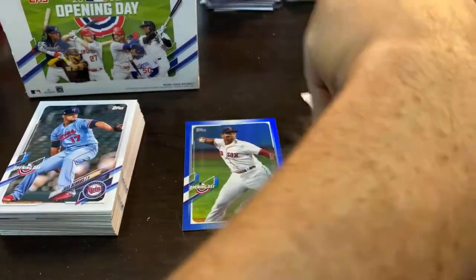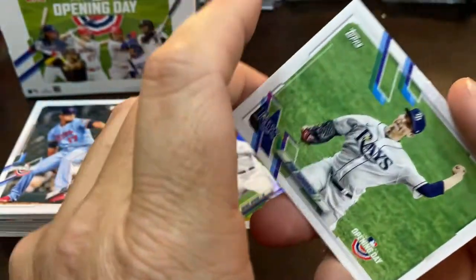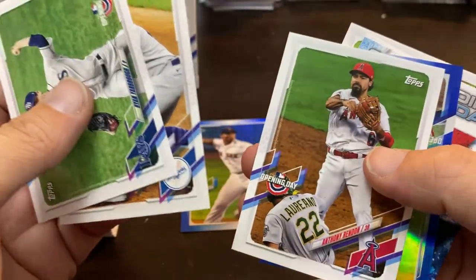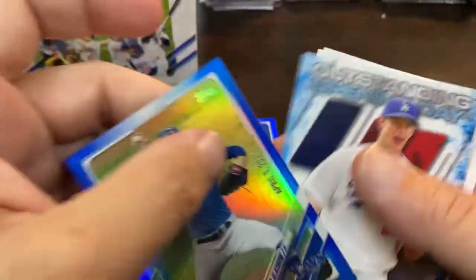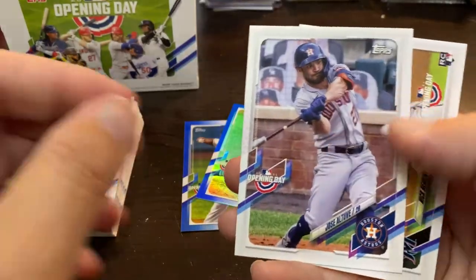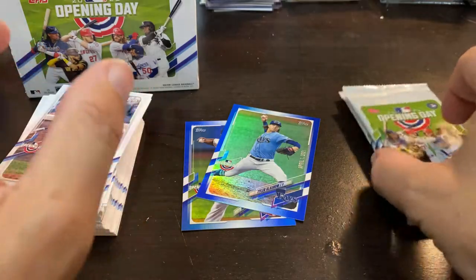I really think eventually they will end up moving him, because the Yankees are going to need some pitching — I don't think their pitching is going to hold up. Ryan Yarbrough. Max Muncy. And apparently we hit the right couple packs here. Anthony Rendon. Tyler Glasnow is the blue hologram insert — April 1, 2021. Glasnow off to a pretty good start. There's the Kershaw, Outstanding Opening Day from 2013. Jose Altuve.